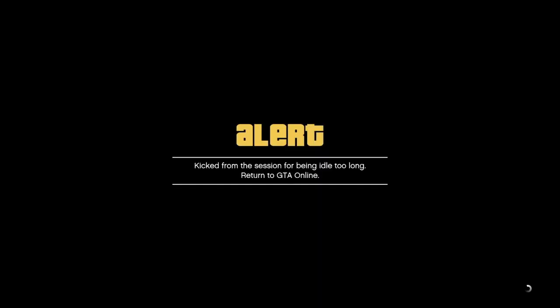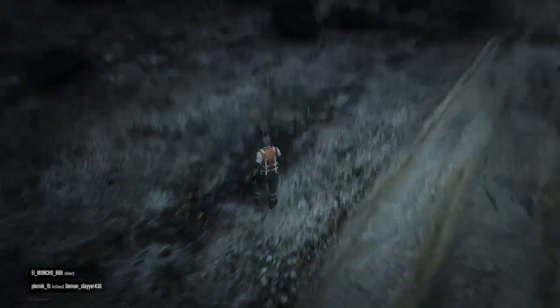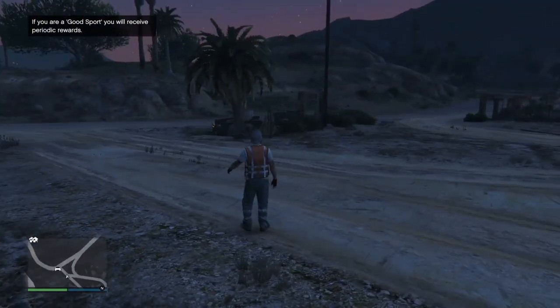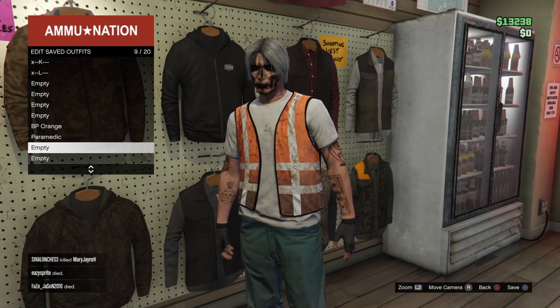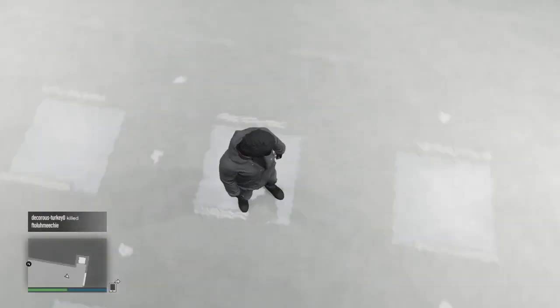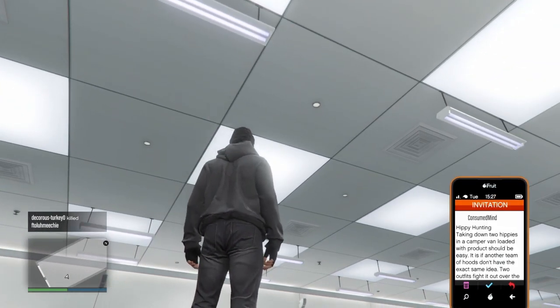After three minutes you will get a message, so go ahead and accept it to go back to free mode. Once in free mode you will notice you have the trash man outfit. Go into any clothing store or ammunition store to save the outfit, and make sure to take off the pants and the mask when you save it because you will lose the outfit. I forgot to take off the pants but I did take them off after, because I did lose it one time already.